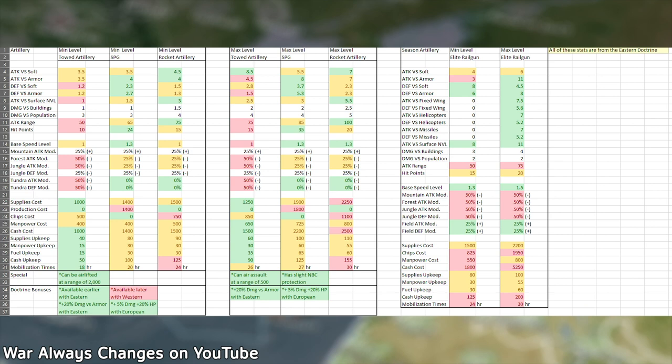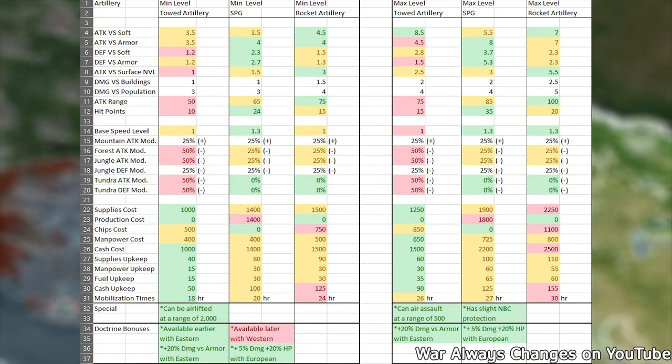We will examine the max level primarily because that is what really matters. If you are researching a bunch of level 1 units versus researching a few units to the max, you will likely not be doing too well. Towed artillery is the absolute best against soft targets, costs the least amount of resources, and takes the least amount of time to mobilize. It can air assault, and the eastern version even gets a 20% bonus against armor. The downsides are that it has the least amount of range, hit points, and suffers greatly in jungle and forest.